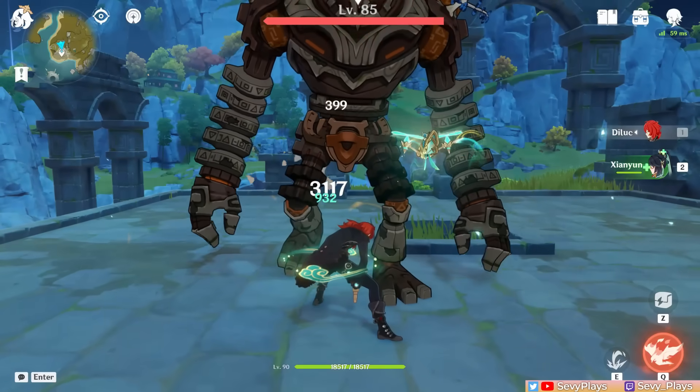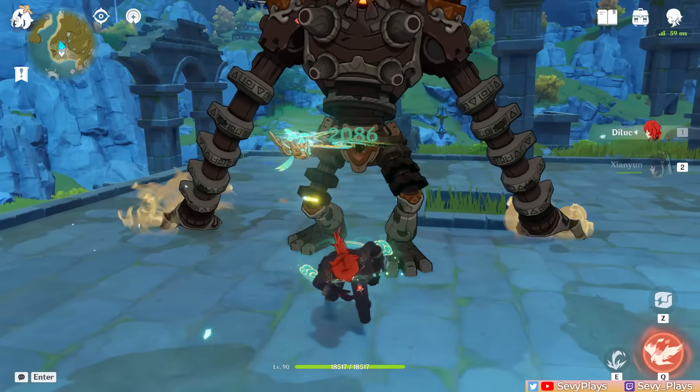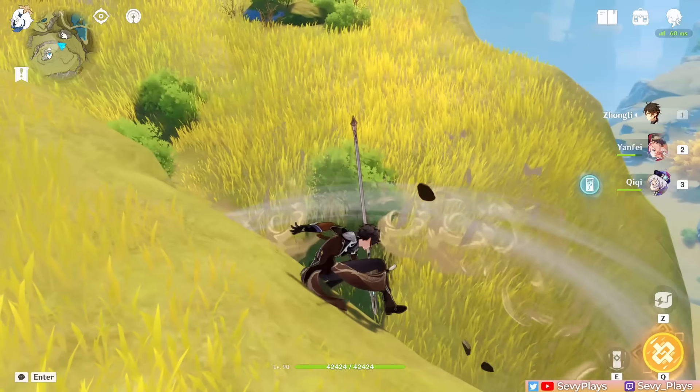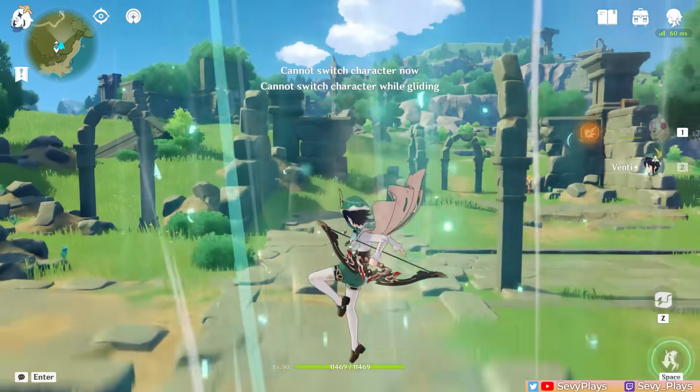Then, hitting the ground creates shockwave damage, which is considered as either low or high plunge damage based on the height of the plunging attack. But just jumping normally isn't enough to reach the minimum airborne height for plunging, so you'd have to resort to using different terrain heights or specific techniques to enable plunging attacks for most other characters.